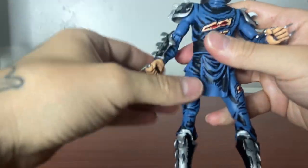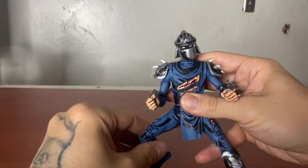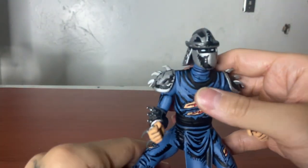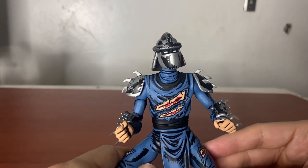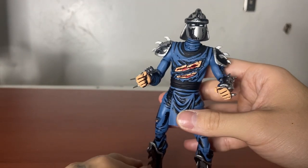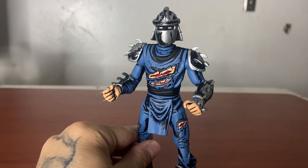That's all the articulation — it doesn't say on the box how many points, but I'm pretty sure it's around 25 to 30 points of articulation. The detail on this figure is freaking amazing. I highly recommend getting this, especially if you read the original Mirage comics. It looks amazing. Let's take a look at his accessories.